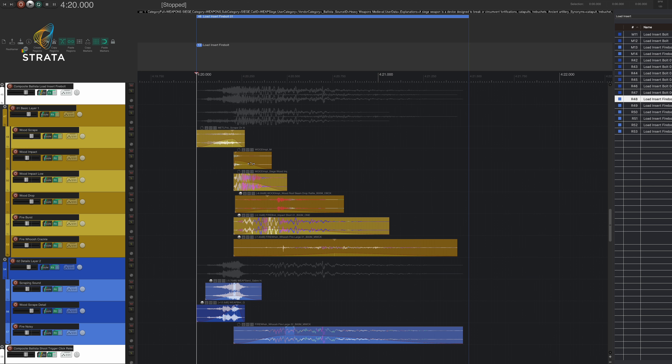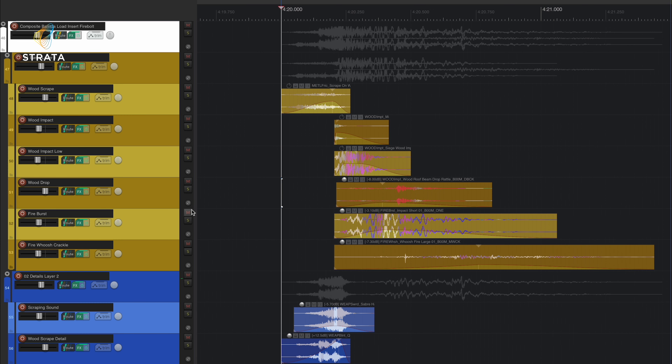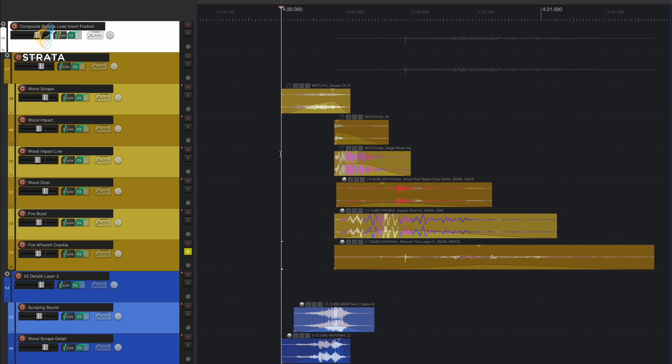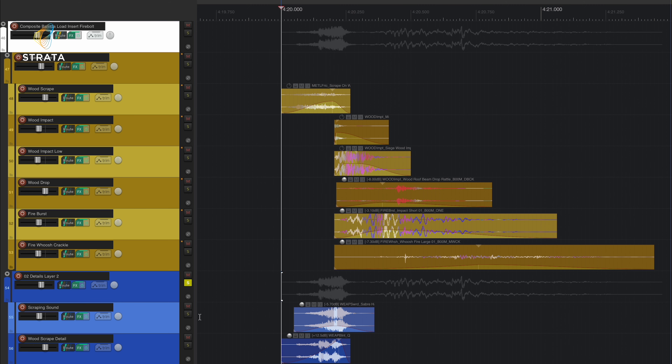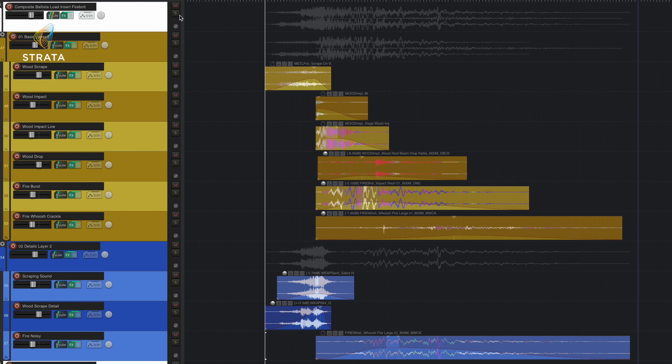For the fire bolt, this is going to be a little more interesting — there's another component to it. We have things like the wood scrapes, wood drop, and then one of the layers for fire: a fire burst and a crackling whoosh sound, or fire details covering some scraping.